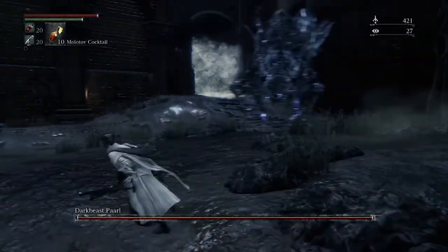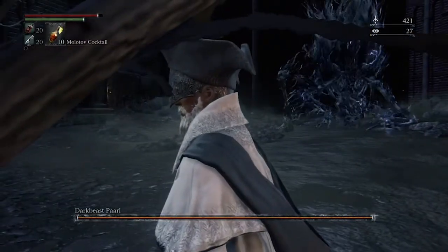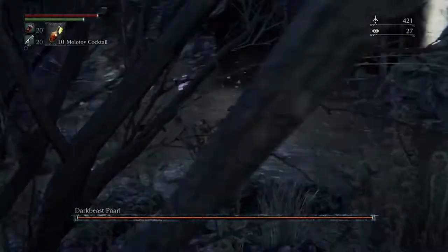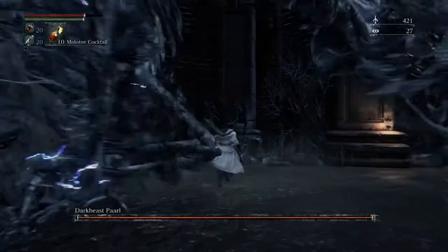I do recommend basically fighting the entire fight in this little corner over here, because occasionally — and it's rare — the Dark Beast Paarl will get stuck in the wall when trying to attack you, and then it's really easy to finish the battle off. But why not fight over here just on the off chance that it does happen for you.